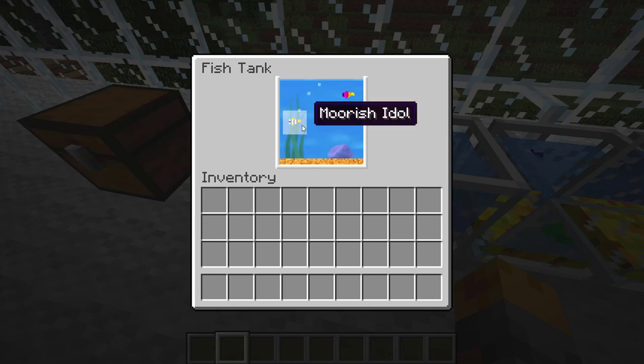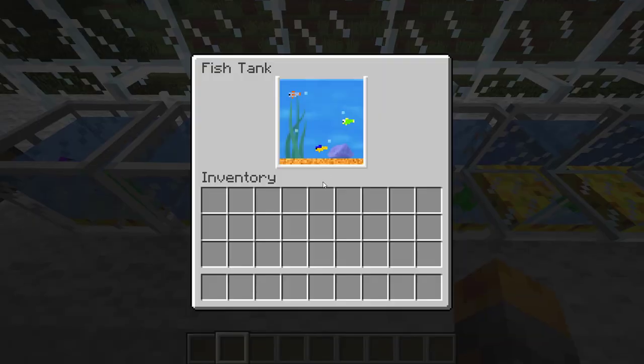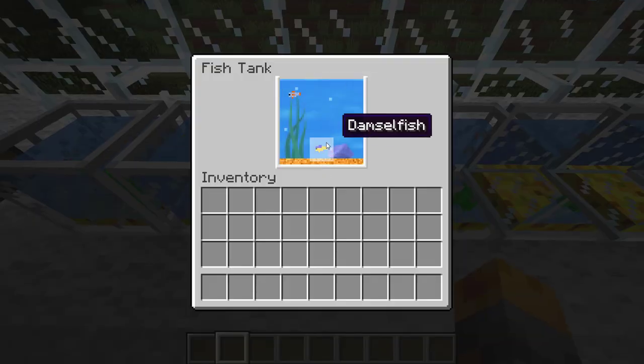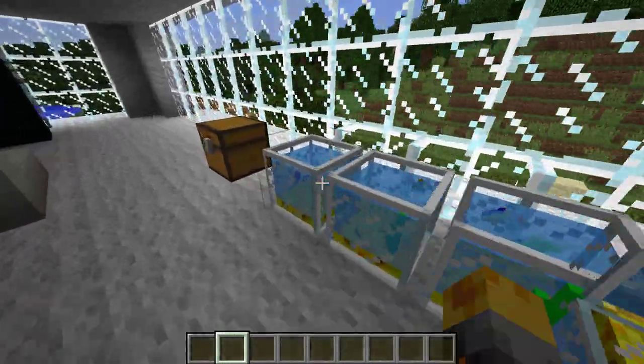He has quite a few fish. He has a Moorish idol, a royal gramma, a puffer fish, a yellow tang, a moonfish, a blenny, a damselfish. And that's it.